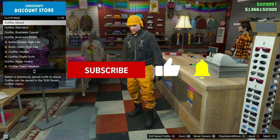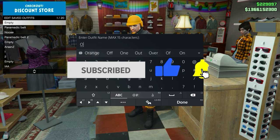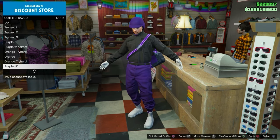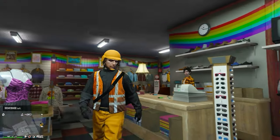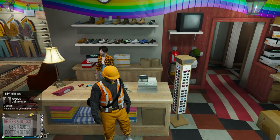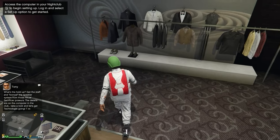Once you've got your colored helmet, that's the first part of the method. Save this outfit, and I'll show you how you can flip this to the white helmet. The first thing you need to do for this glitch is make your way to any clothing store.